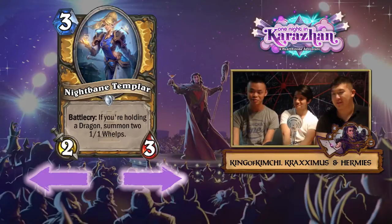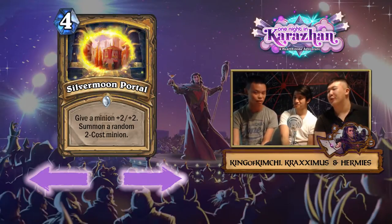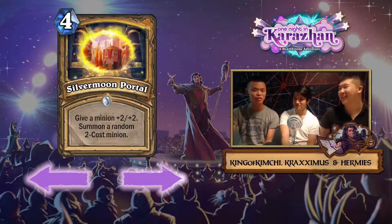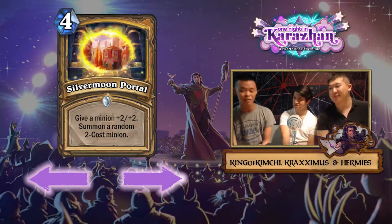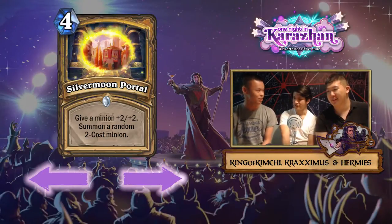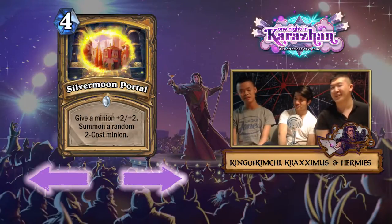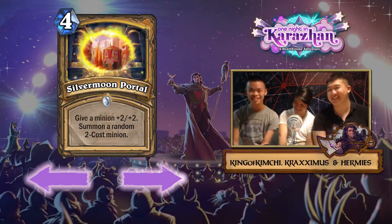The last Paladin card we're talking about is Silvermoon Portal. Straight off the bat, I think this card is bad — it just does not impact the board enough for four mana, and a random two-drop is not relevant. Would you play this over Blessing of Kings? Never. The point of Blessing of Kings is that it has charge if you have a minion, and this does not.